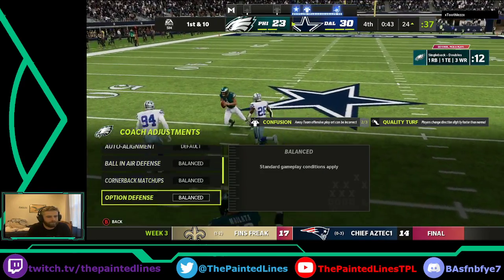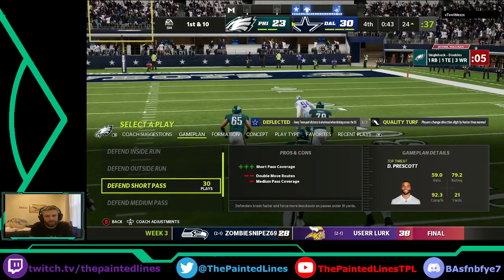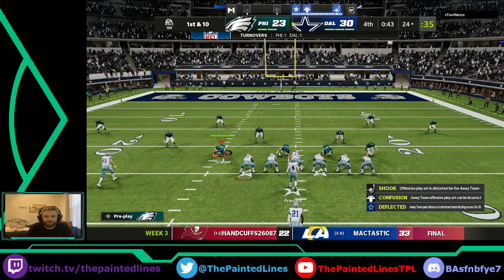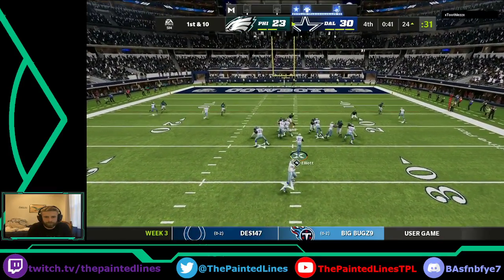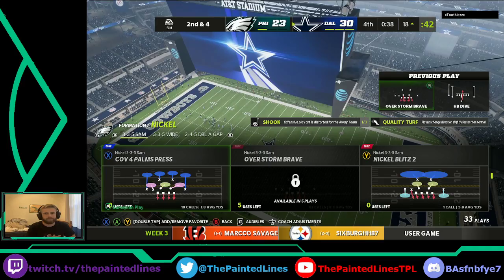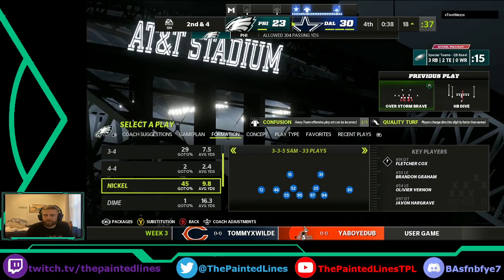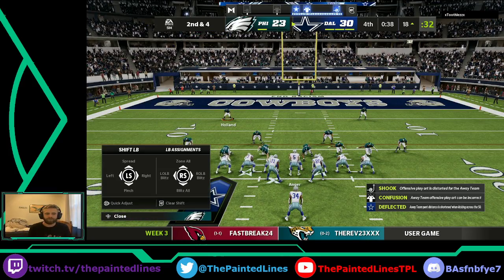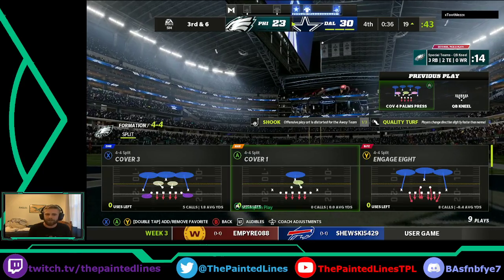At least he's going to run a play — maybe it gives us a chance for a strip. That's three guys rushing against my five and we shed the superstar lineman. We whiff on that hit stick. He's going to kneel it — smart call. Good game to our opponent. Just could not get a stop all game long. We're going to call our timeout just to see if he'll run a play, but he's going to kneel it out.